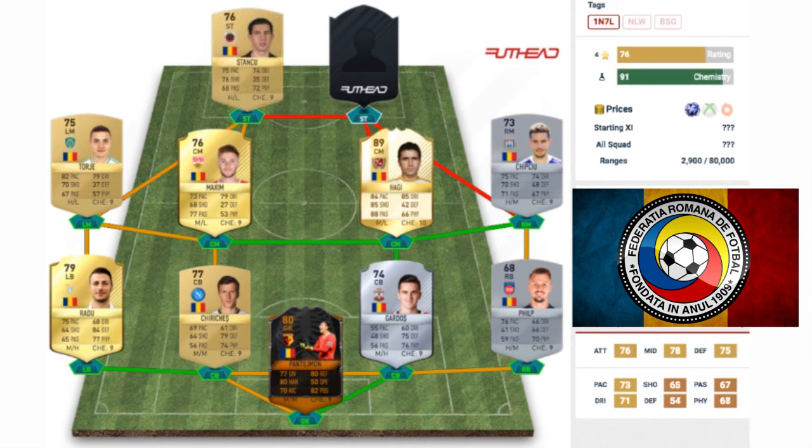At left striker, we've got Bogdan Stancu. I'm not too sure on the team he's playing for at the moment, but on his card he's a 76 rated non-rare gold with 75 pace, 74 dribbling, and 75 shooting as his main stats. His physical isn't too bad either at 72. A pretty all-round strong card for a non-rare gold, and you could possibly get a few goals with this guy — he looks pretty usable in-game.